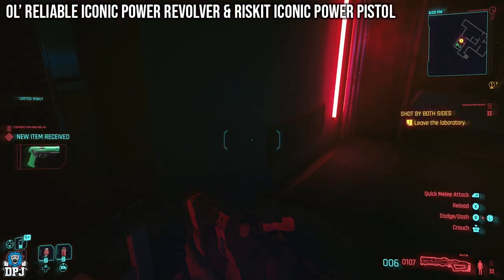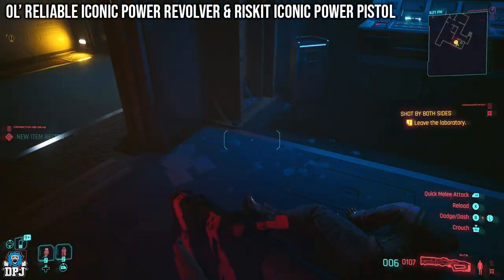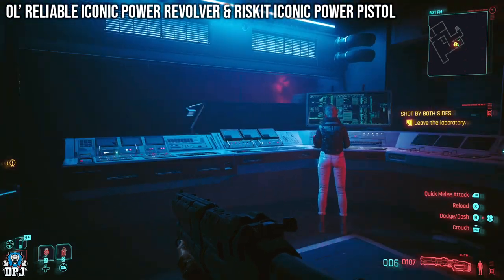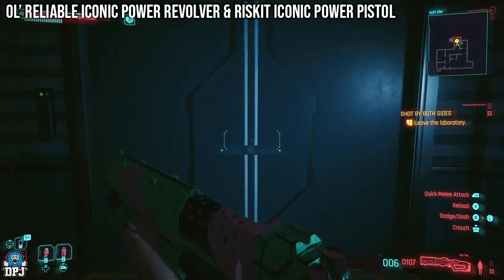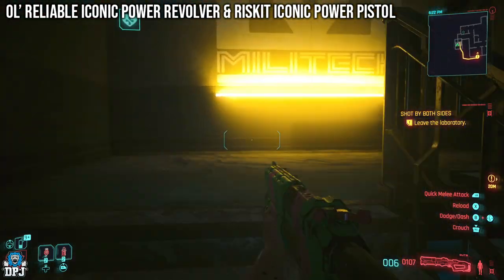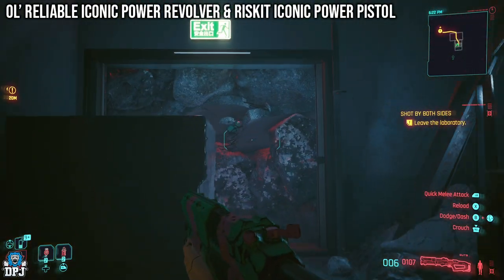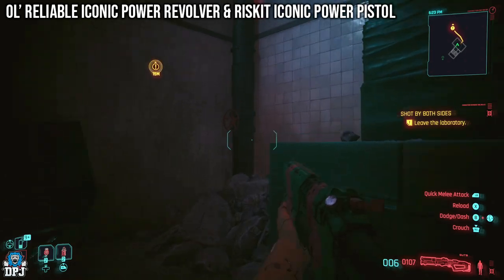And with that, the end of the video has arrived. Six more iconics you can easily get within the Phantom Liberty DLC for Cyberpunk. If you enjoyed the video, leaving a like really helps me out. If you want more Cyberpunk Phantom Liberty DLC secret weapon location videos, make sure you subscribe and drop a like — it really helps me out. Hopefully I will see you on the next one.